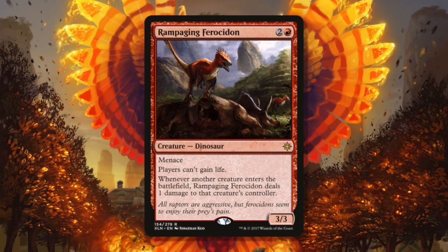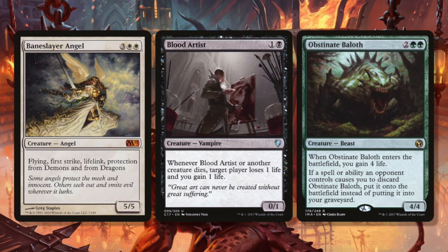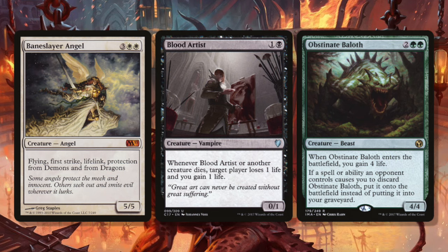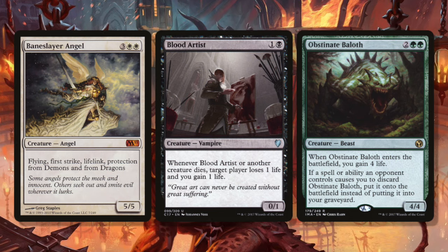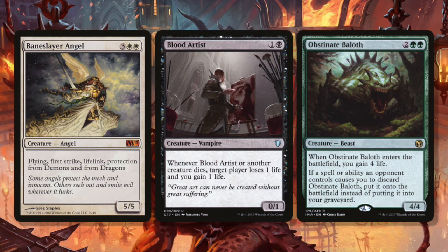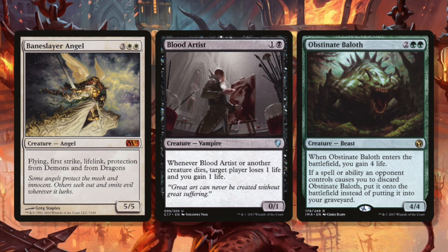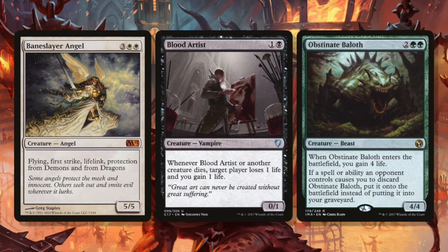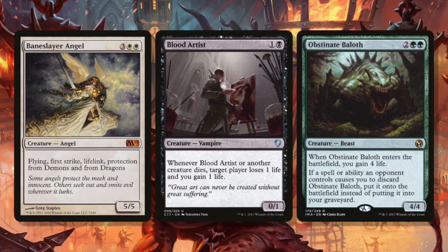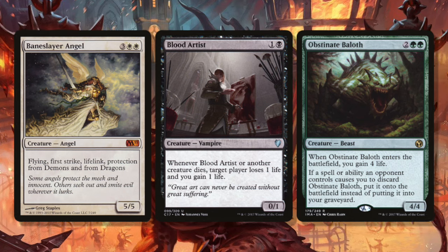The life gain prevention isn't nothing either. There are some incidental life gain cards in cube: Baneslayer Angel, Blood Artist and other Blood Artist effects, Obstinate Baalhoth still sees some play. All of these cards are terrifying for the burn deck because life gain is just your enemy. Every time your opponent gains 3 or 4 life, they've time walked you and you need another turn to put them down. Ferocidon just blanks all of these strategies. I can't tell you how many times I've been playing burn in standard and Lyra Dawnbringer just comes down and I just want to cry. You have to have something to turn off life gain, and now you've got something in your cube that gives the burn player hope against Baneslayer Angel.